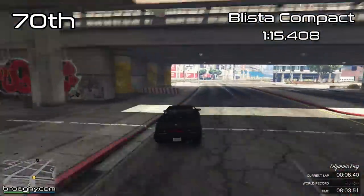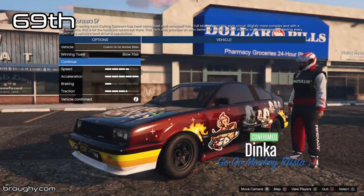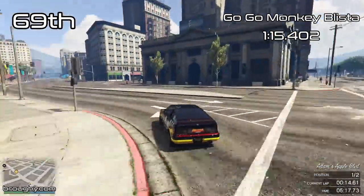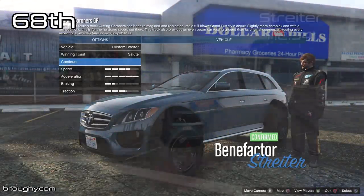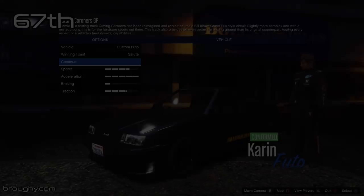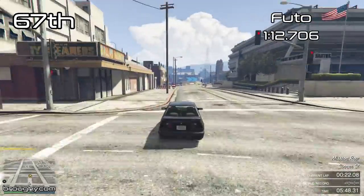We start the regular raceable vehicles list with the Blister Compact in 70th place overall. This video only focuses on track performance, so if you're interested in top speed where braking, cornering and acceleration aren't relevant, check the link in the description for the top speed testing series. If you want to know more about this testing including accuracy, read the full description. This video is correct as of the Casino Heist update.